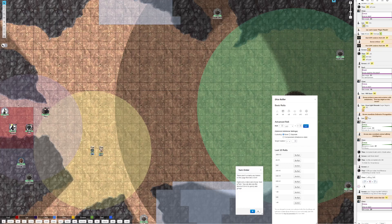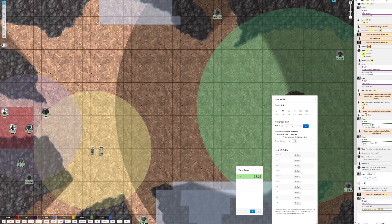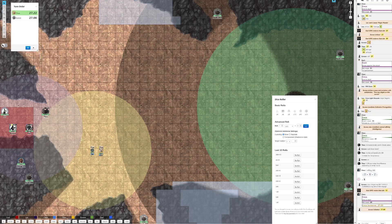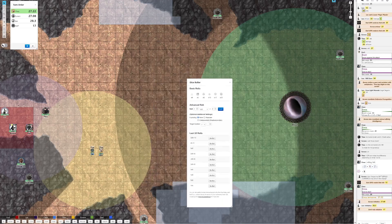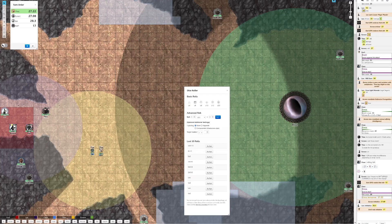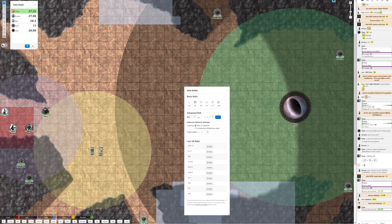Then we are on to initiative. Does he give the order this round for the first command or how does that work? Well he can decide after he rolls his dominate will save what he wants to do. He casts the spell and in the process of dominating the Gauth's mind it has to roll the will save, and then to give it a command that's a mental action. I'm going to give it a verbal command in common: do not attack us.